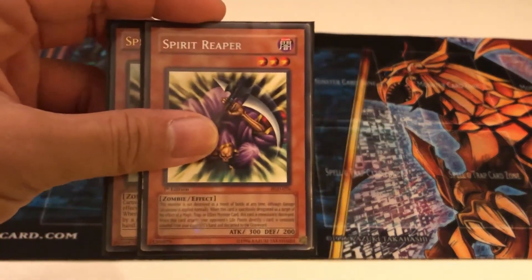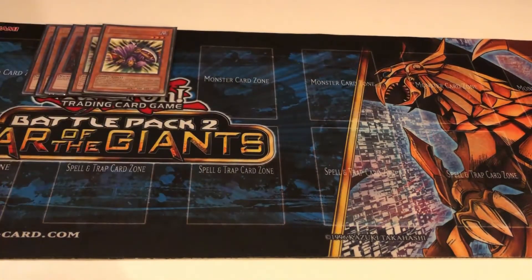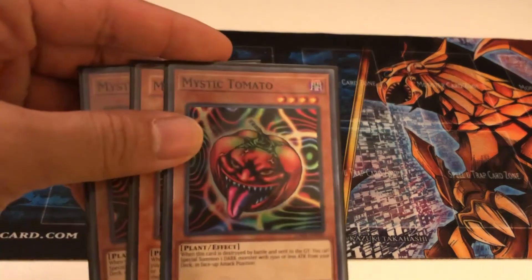Spirit Reaper can't be destroyed by battle, which is really nice. It'll help you to stall, and you can search for either of those two through Mystic Tomato.